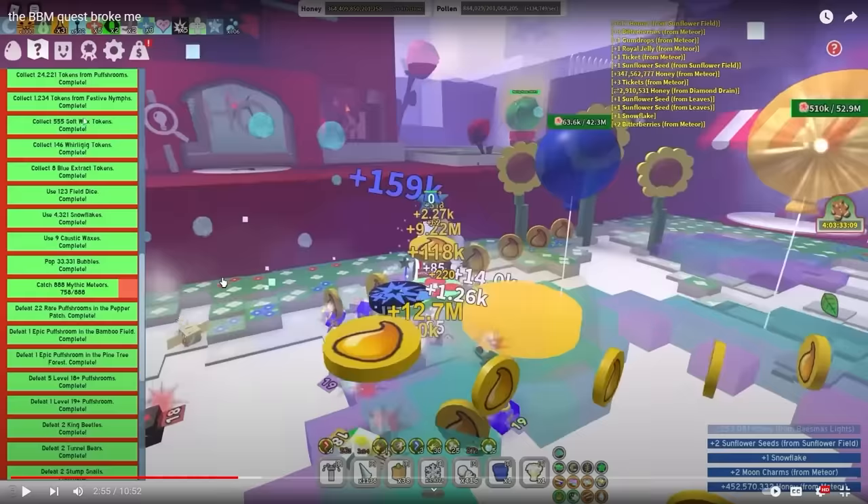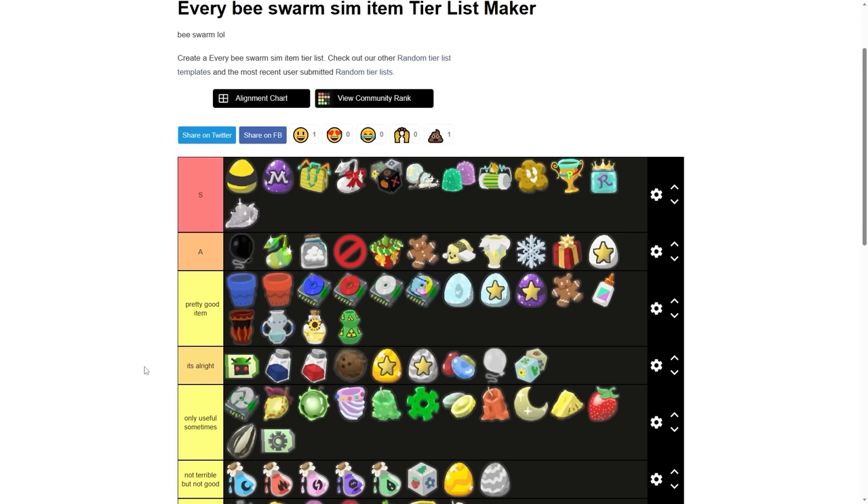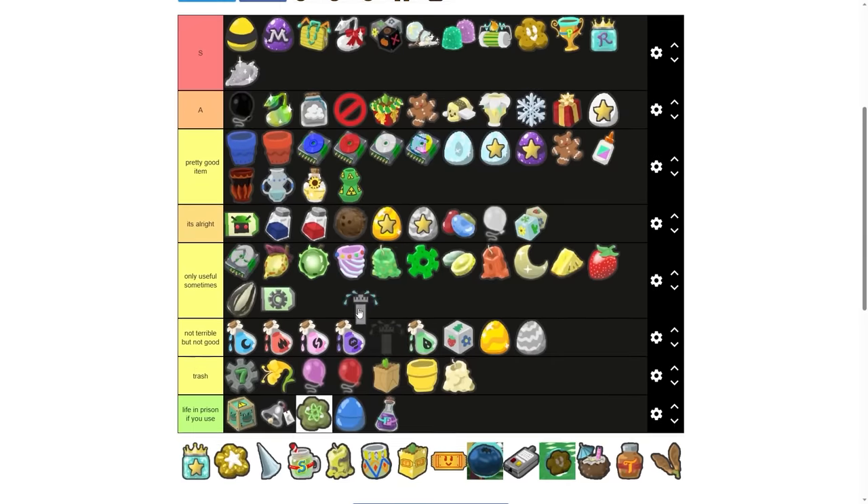Look at this — I had to collect 555 softwax tokens. Now we have the spirit petal — absolute beauty. You can go into S tier, although it probably causes a lot of Beastworm players quite a bit of suffering. Sprinkler — S tier.